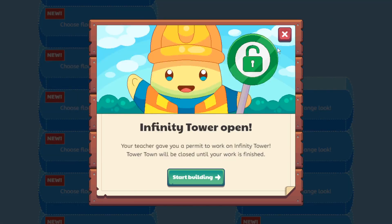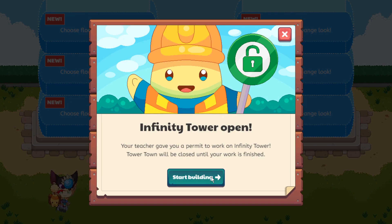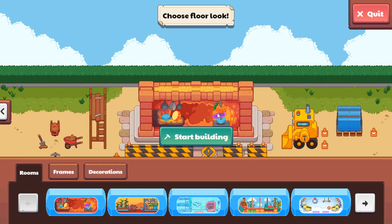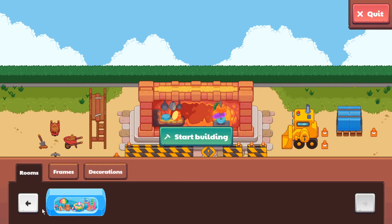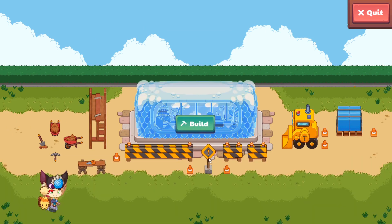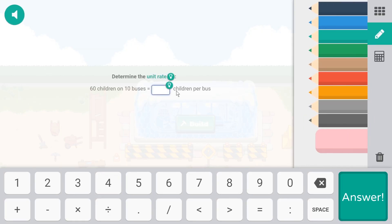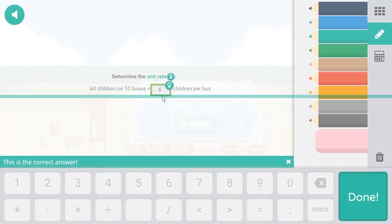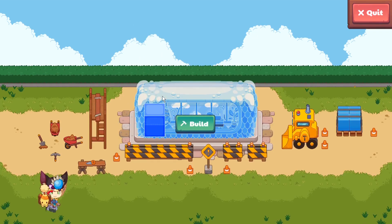We're back in Prodigy — let's head straight into Anamalia. We get the prompt: 'Infinity Tower is open!' Let's go to the Infinity Tower, click the 'Start Building' button. This will be infinite — as big as infinity. Let's click the build button. It says: '60 children on 10 buses — how many children per bus?' I don't know why anyone would put six kids in one bus, but okay. We get one block.